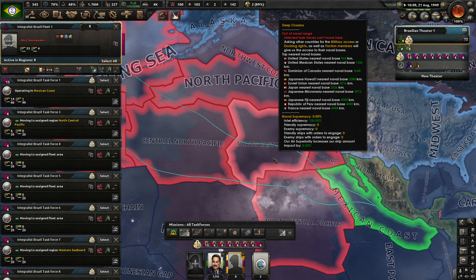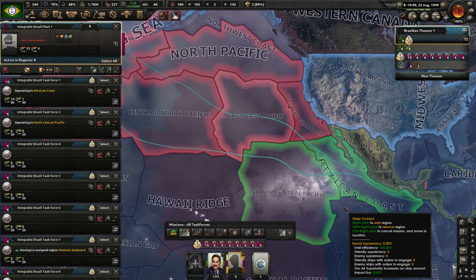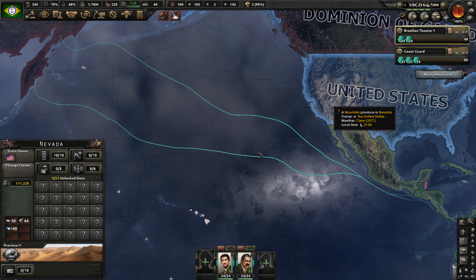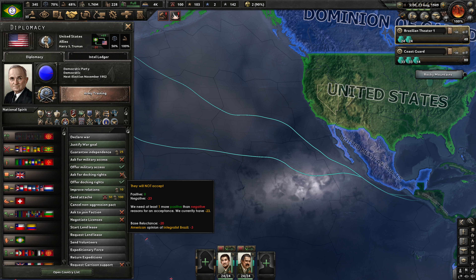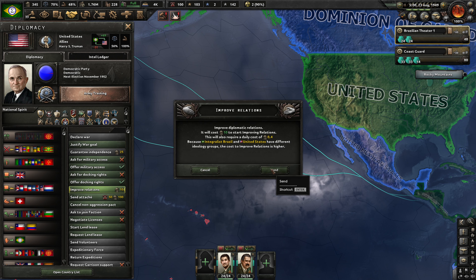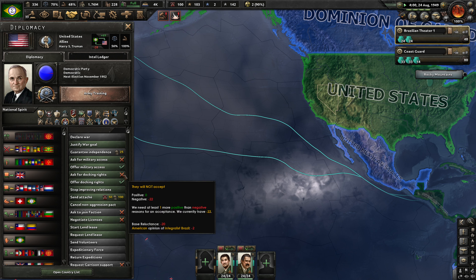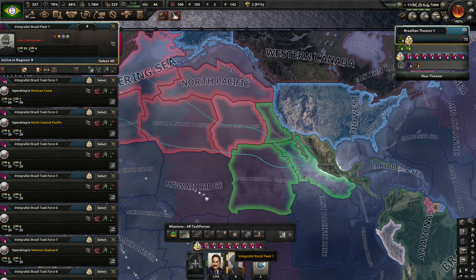We don't have anything in the northeast Pacific, and we actually can't reach it, which is really awkward. Who's closest — the US? Can we also get naval basing rights from the US? Actually, they won't quite give it. We're going to work on improving relations with them. They would accept docking rights, and that would probably improve relations. But we want to ask for docking rights. The northeast Pacific we're currently struggling to get to.